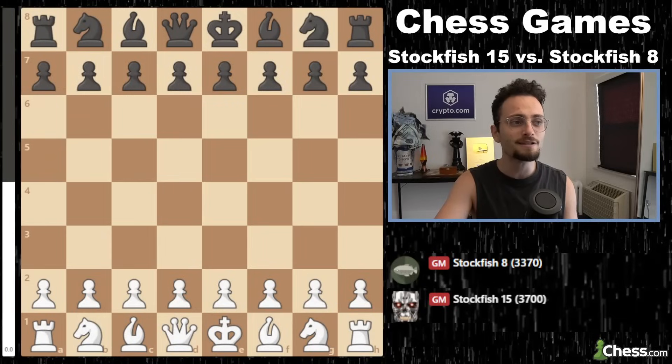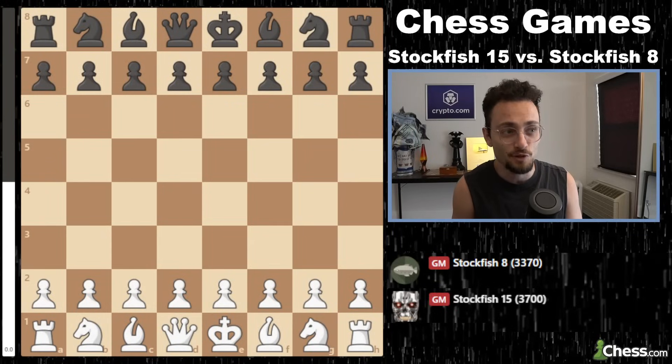A rating of 3,700 sounds like something your 5-year-old nephew tells relatives — so artificially made up and impossible. But in this video, I paired Stockfish 15 against Stockfish 8. Stockfish 8 was the version that played against AlphaZero and has a rating of 3,370. I'm going to show you four games they played against each other, and then give you the chess.com and LeeChess game reviews.